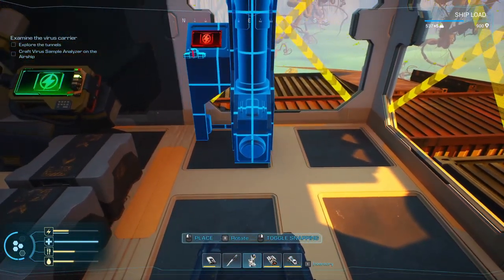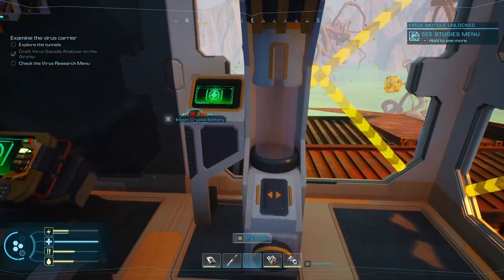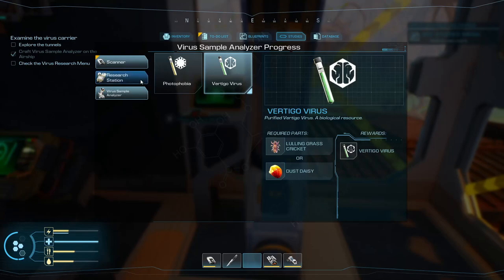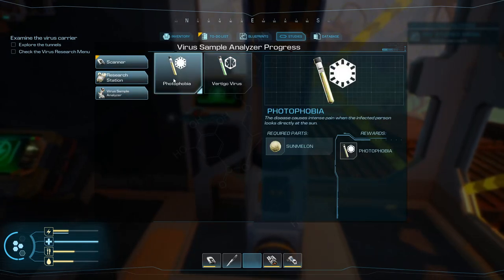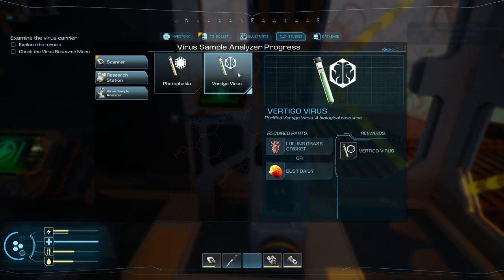The sample analyzer can go right here. Let me see the studies menu — photophobia, we need a sun melon for that, and then we need a dust daisy and a cricket for the vertigo virus.